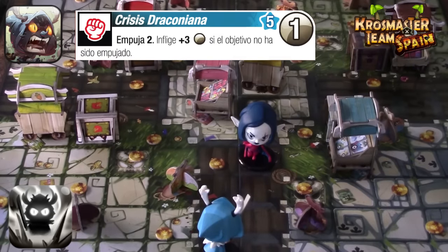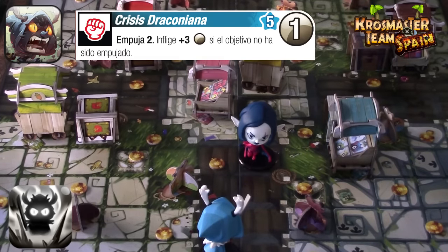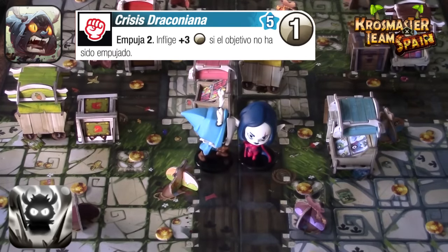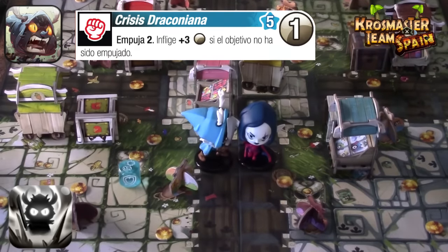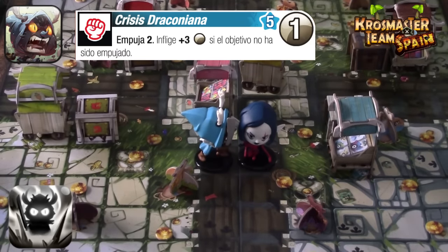Nueva situación con Joris Spadachin: frente a Yulith, que es insensible y no puede ser desplazada. Eso nos da igual, ya que podemos infringirle igualmente el máximo daño de la crisis draconiana. Movemos las tres casillas con los tres puntos de movimiento de Joris, nos colocamos adyacentes a Yulith y lanzamos el dado azul: crítico. Yulith lanza defensa y saca un placaje, por tanto le infligimos cinco daños —cinco heridas directas. Es un hechizo versátil que no requiere empujar al oponente.